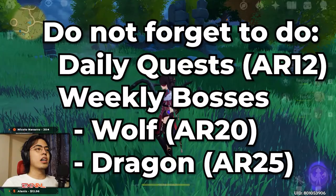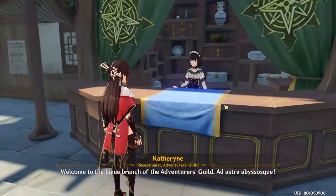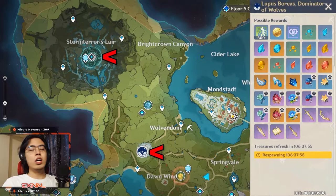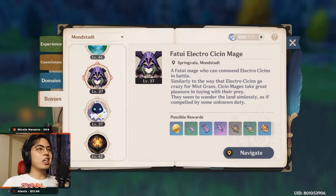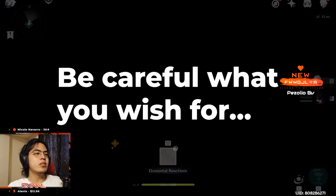Tip number two: at rank 12 you unlock your dailies. You get a ton of XP — 200+ XP per daily, and there are four dailies, plus a bonus reward after completing all four. Also do the weekly bosses: the dragon boss and the wolf boss. Try to do them at the highest rank you can attain that week. Additionally, make sure to farm regular enemies since they have a nine-hour respawn timer — if you haven't farmed them when you need the drops, you will get stuck.